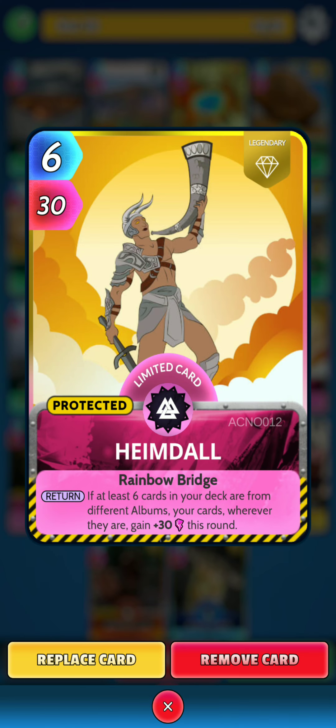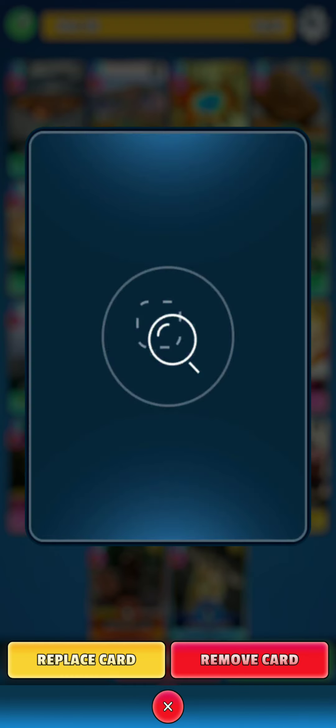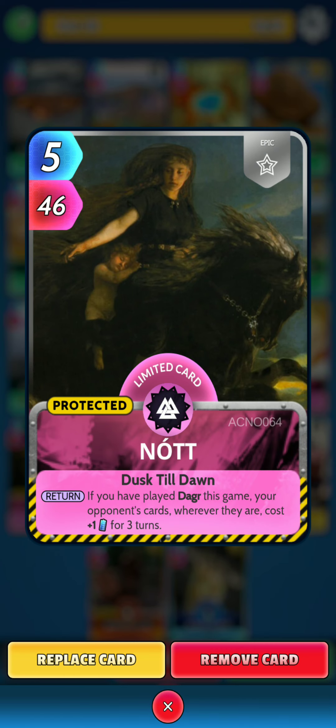Next we have some Norse Mythology cards to go with the album this week. First one is Heimdall. On the return, if at least 6 cards in your deck are from different albums, your cards, wherever they are, gain 30 power this round. Then we have Not. On the return, if you have played Dragar this game, your opponent's cards, wherever they are, cost plus 1 energy for 3 turns.